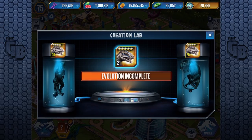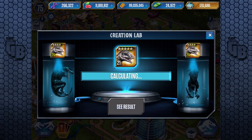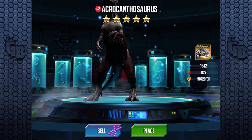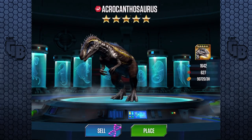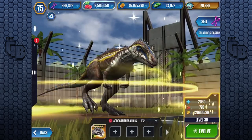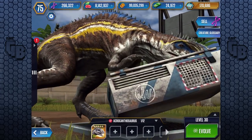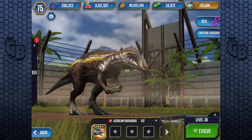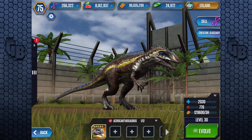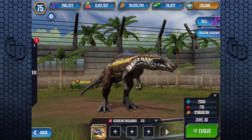Oh, 5% battery — but there it is, interesting markings, I really do like it. Look at that, it looks awesome! Level 30 stats: 2,030 health with 776 attack. So now he or she is a lot stronger than T-Rex.